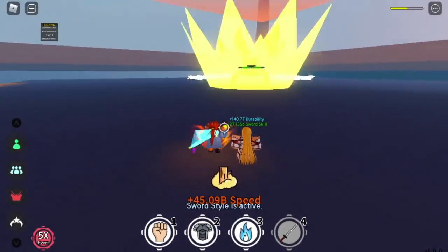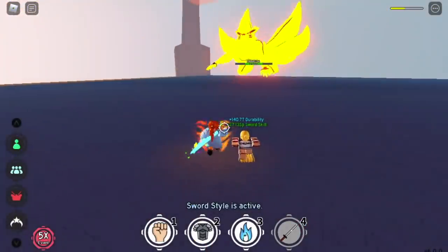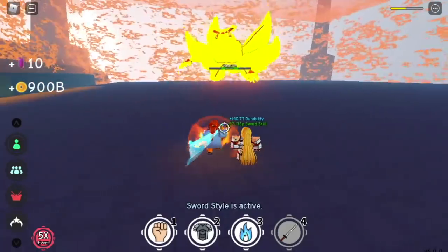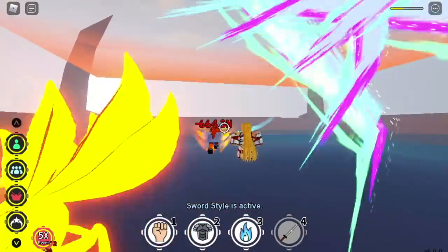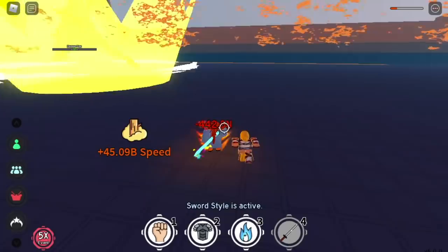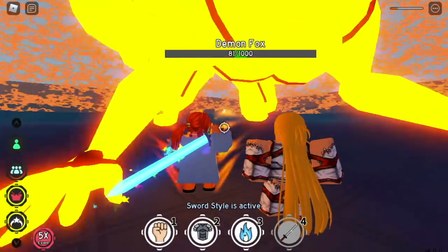Now we're going to use Explosive Nova with Asuna. I don't want to compute the damage, but comparing it to Moon Style, I think the winner in this round is the Moon Style. The Moon Style wins with a damage of 600. That's so strong.